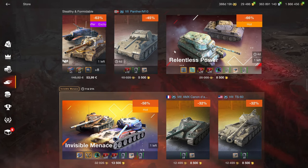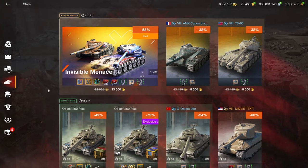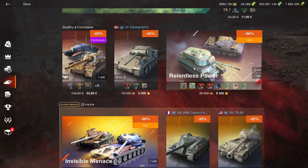Then the Panther M10 — waste of space. This bundle has two Tier 7s for 8,500 gold. Tier 7s aren't good at making credits compared to Tier 8s, so I don't recommend them for practical reasons. A Tier 7 has to be a good and fun tank to be worth it, and neither of these two are that. They're also selling the Tier 8 on its own, but the bundle includes the Tier 7 instead.